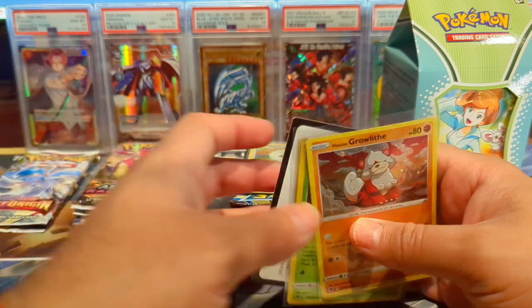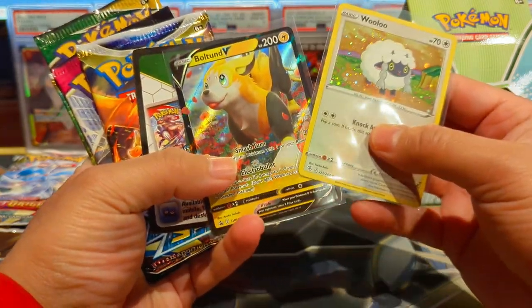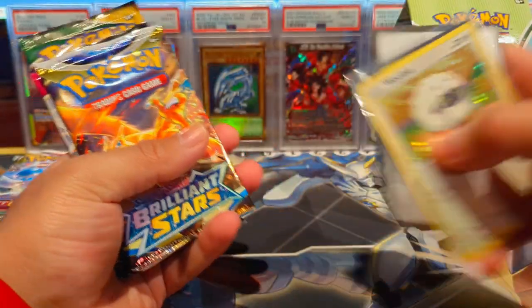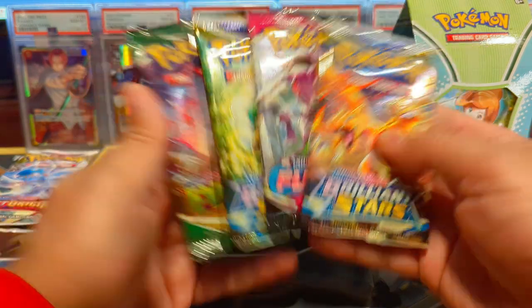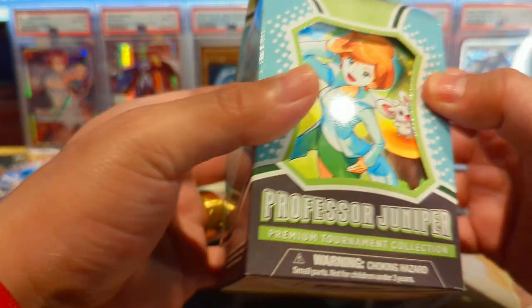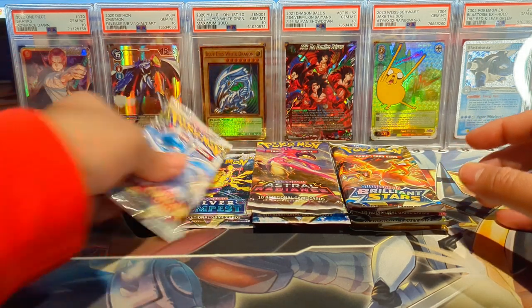With the Bolt-on V box we have the Wooloo and the Bolt-on V promo cards. I'm excited for this one because it has two Brilliant Stars, a Fusion Strike, and an Evolving Skies — that's awesome. I've never opened one of these so we'll save that to the end and open it together.